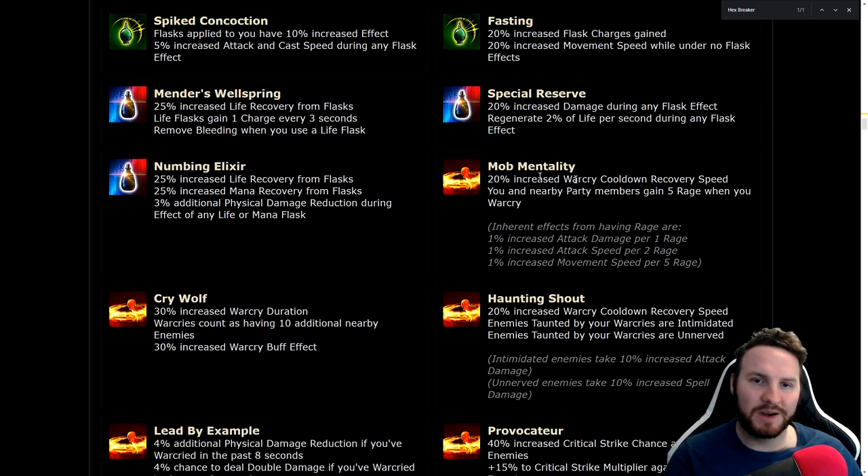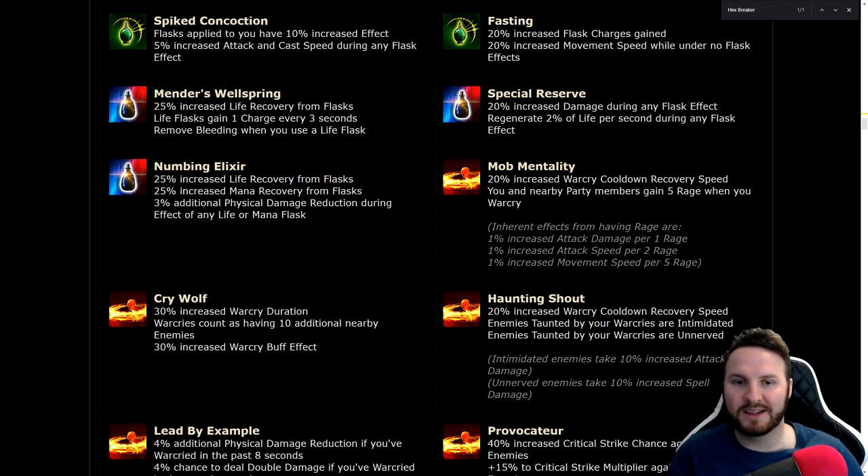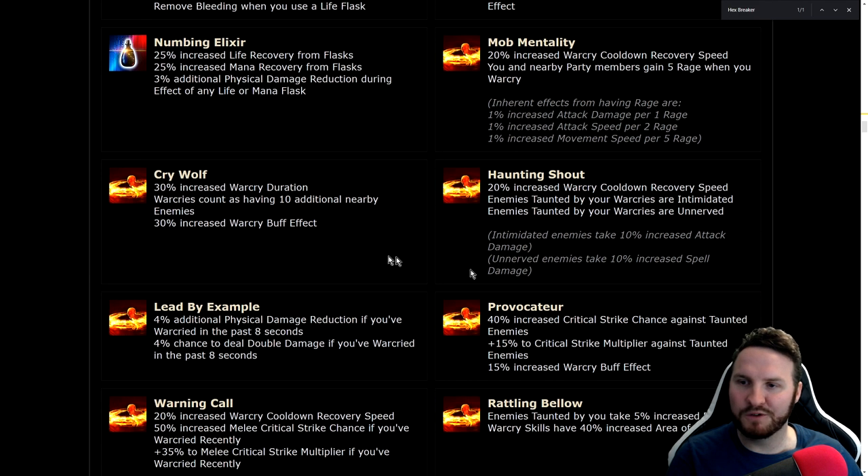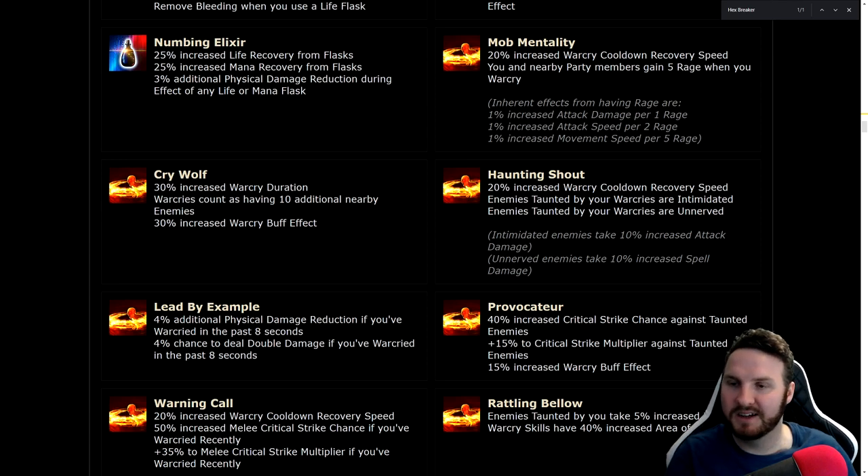Mob Mentality: 20% increased war cry cooldown recovery speed, you and nearby party members gain 5 rage when you war cry — actually so good for party play. Being able to grant your allies rage is really nice, especially if you have invested in war cries with cooldown recovery to spam rage for your party members. Cry Wolf: war cry duration, war cries count as having 10 additional nearby enemies — great for bossing especially like Enduring Cry. Very strong.